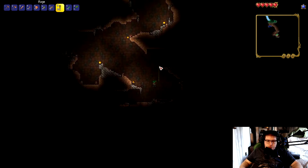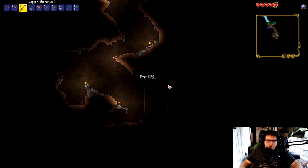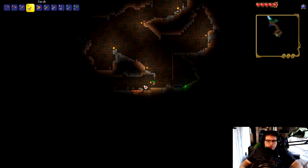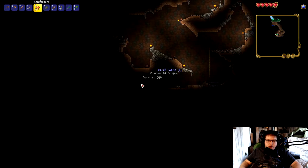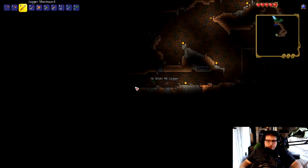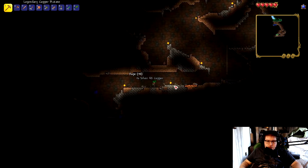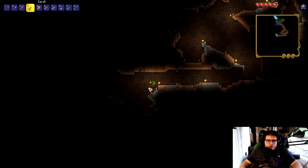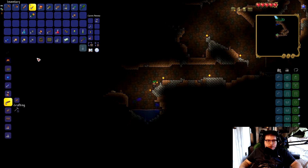Use some more rope. It's going pretty well so far. Some recall potions — those will be useful until we get a mirror. How much copper do we have? 14 — not a lot. We need quite a few bars.